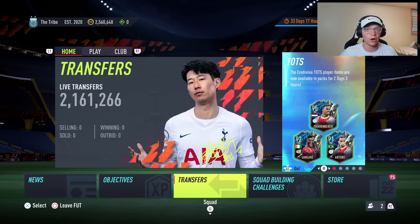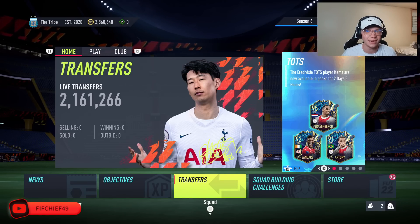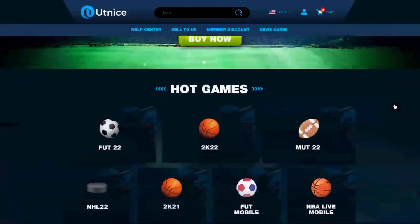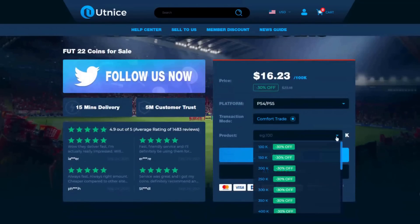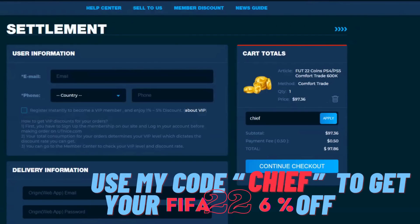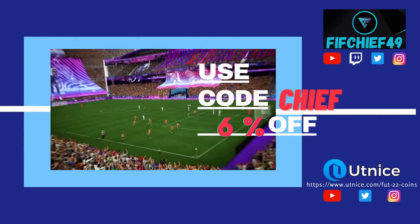I've got some insane trading methods that can help you make a ton of coins on FIFA 22. Before we jump into that, I need to show you the easiest way to get some coins. If you're looking for the cheapest and most reliable coins on the market, make sure to head over to utnice.com and use code 'chief' for six percent off at checkout.